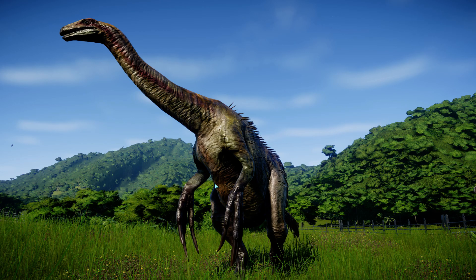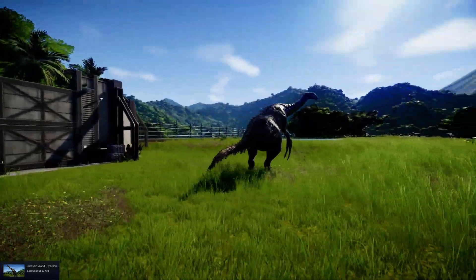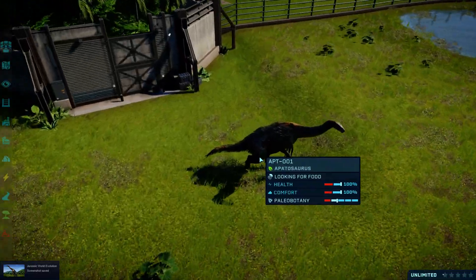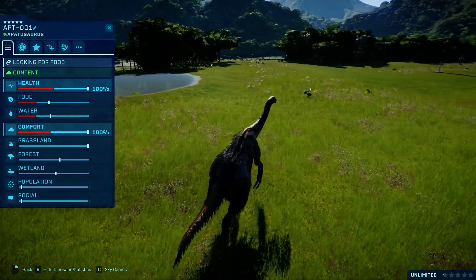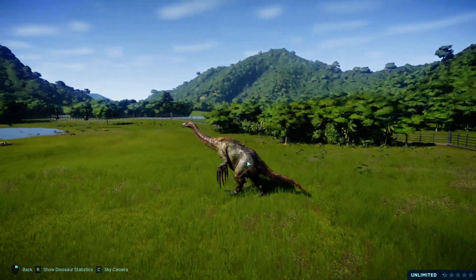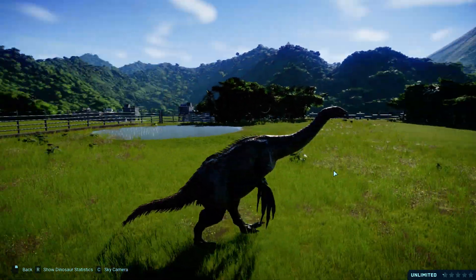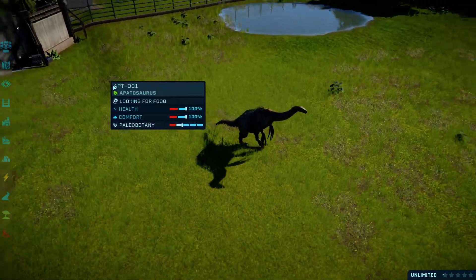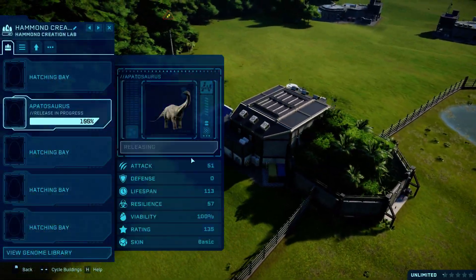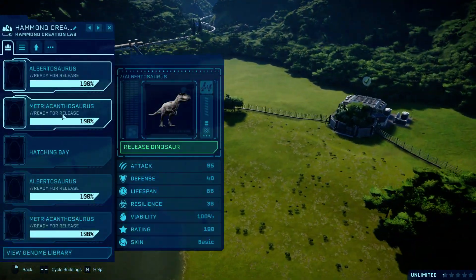That honestly deserves a nice picture. It's awesome, it's amazing. Let's actually see it walk, though. Look at it slowly mini-sprint over to food. They're really slow, but let's release his friend. No dinosaur should go lonely.